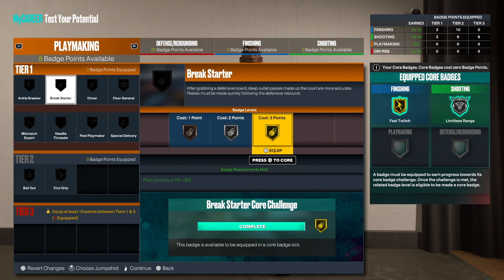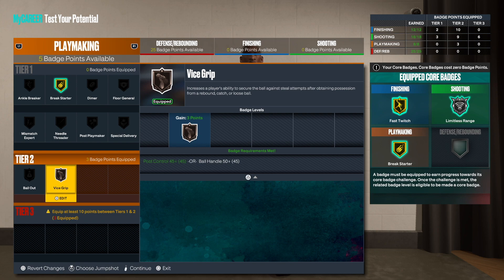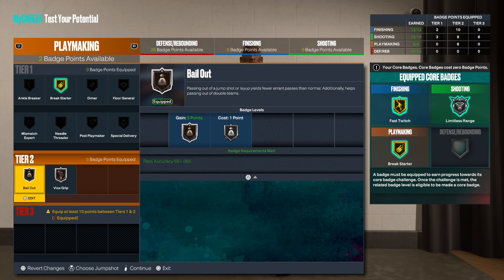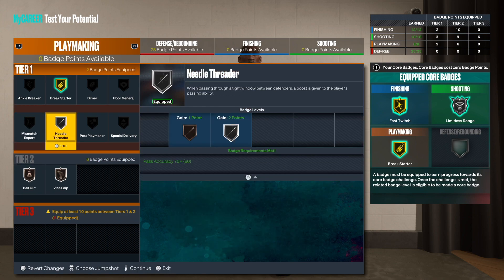For playmaking, you've got to call that on gold. Definitely get Vice Grip. You can get Bailout if you're into that — it might be cool. Then I'd go Needle Threader because I like to pass, and with that 80 pass accuracy plus Break Starter I'm going to be throwing dots like crazy.